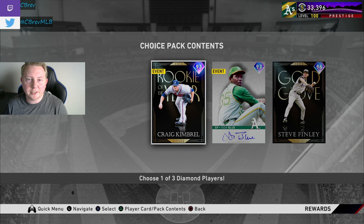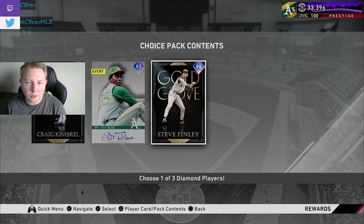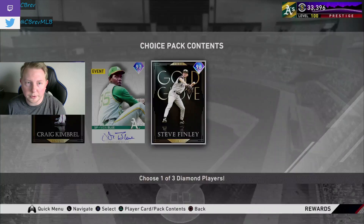Jumping right into the henchman pack, we have a 97 overall Rookie of the Year Craig Kimbrel card, a 97 overall Signature Series Vita Blue starting pitcher card, and a 96 overall Gold Glove Steve Finley. Let's get Steve Finley out of the way first. As much as they try to hype him up on stream, let's be honest, this is a throwaway card. Probably under no circumstances should you have this guy in your outfield at this point in the year. There's way too many good options to be playing him in ranked seasons.